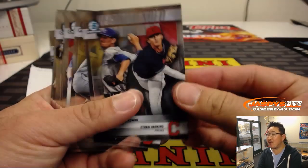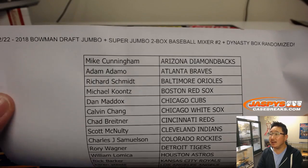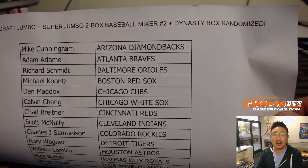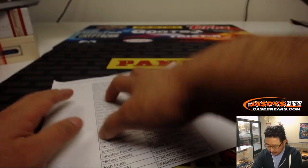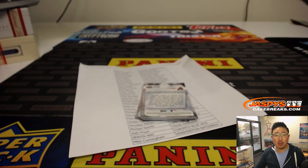Hi, everyone. Joe from JazBeesCaseBreaks.com. I have to do a quick left-right randomizer for these guys. This was from a break on December the 22nd — it was the Bowman Draft two-box mixer right here, with the Box of Dynasty randomized to someone. So we'll do a quick left-right randomizer and see which side will get it.